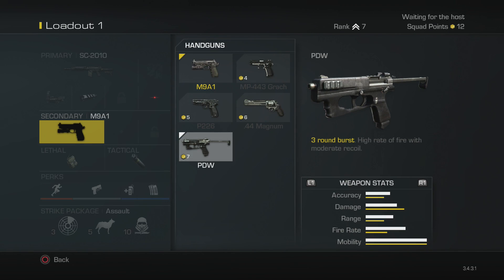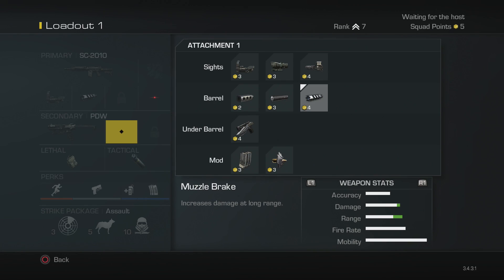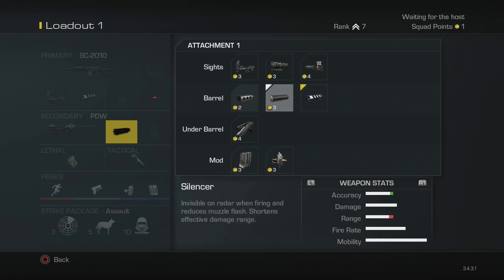The silencer is the number one thing you need to pick up. I also recommend purchasing IEDs in the lethal category because those IEDs give you free, cheap kills — you can throw them over the map. They do disappear when you die, but when you get those IED kills it's just a couple extra stat boosts to the category.